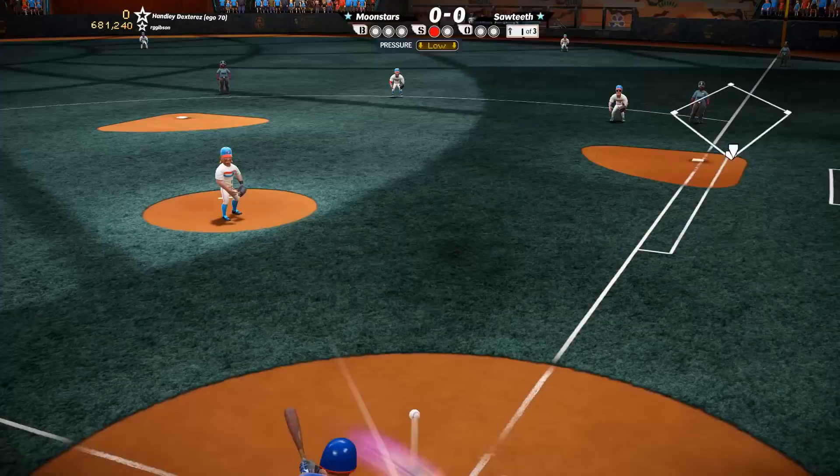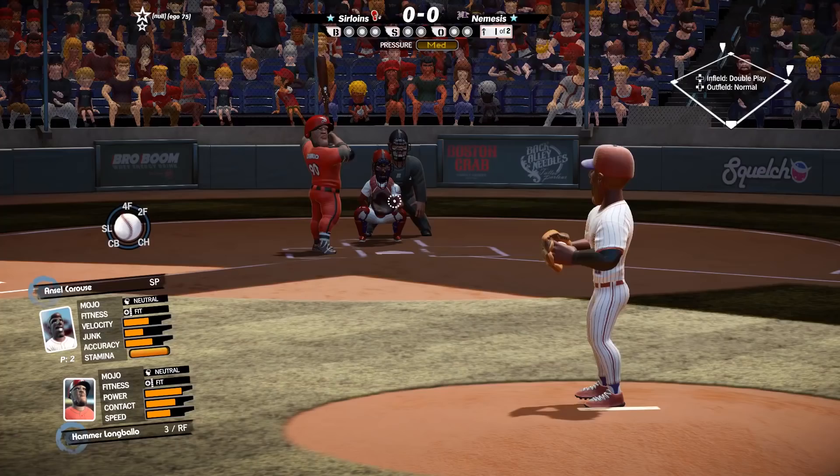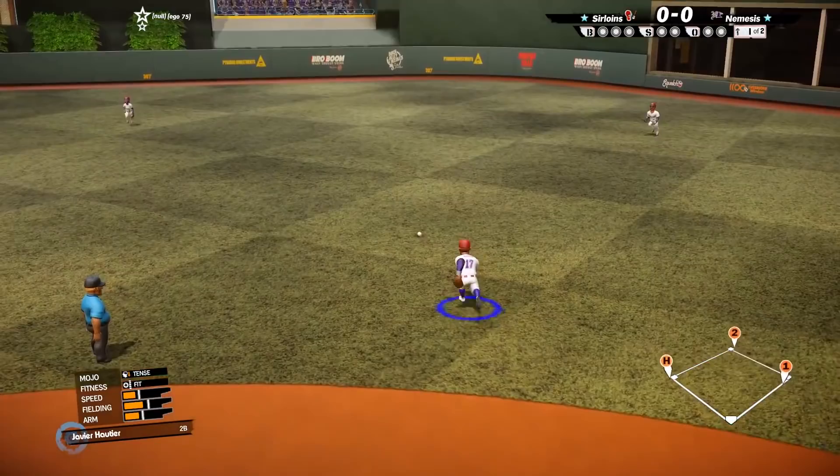SMB2 tracks errors and unearned runs, so that means more accurate batting average and earned run average statistics. And a no-hitter is still a no-hitter even if your second baseman boots a routine ground ball in the bottom of the ninth.